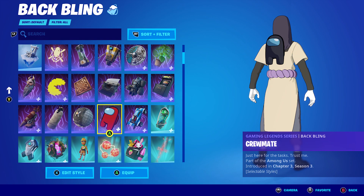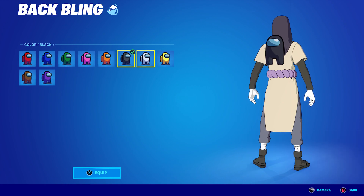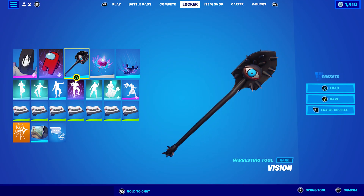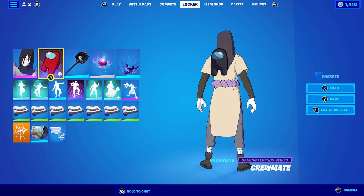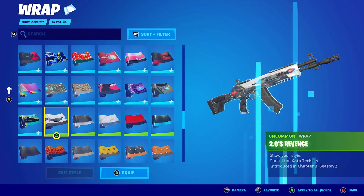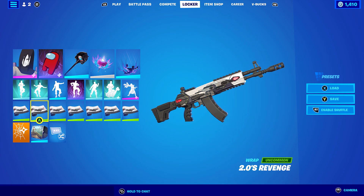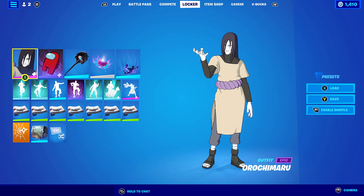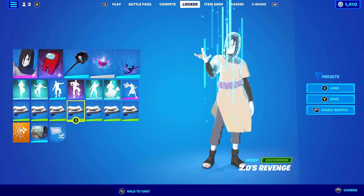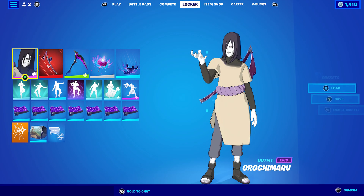For the second combo I'm using the Among Us Crewmate back bling in black - you could get away with white as well, but I stuck with black. The pickaxe is Vision Black, which works very nicely with it. The wrap I'm using is Suki 2.0 from the Avengers pickaxe from last season - Chapter 3 Season 2. It goes pretty nicely: white goes nice with the skin and black goes nice with the pickaxe. Ruchimaru is white so it goes pretty nice with his skin tone as well.